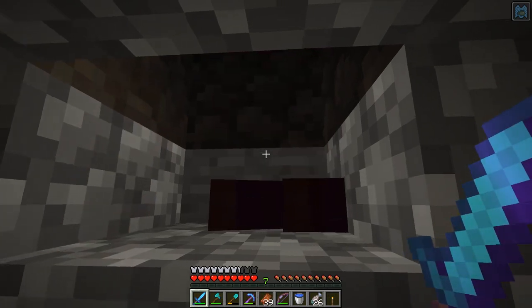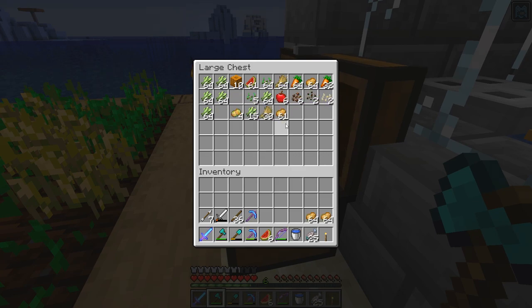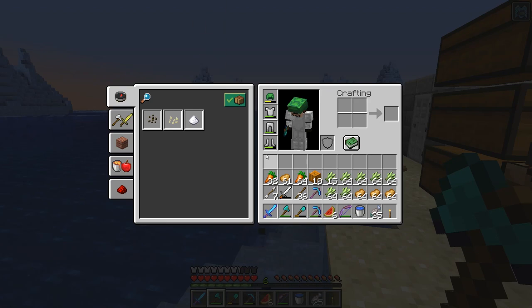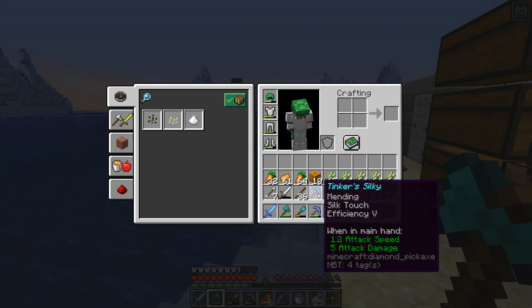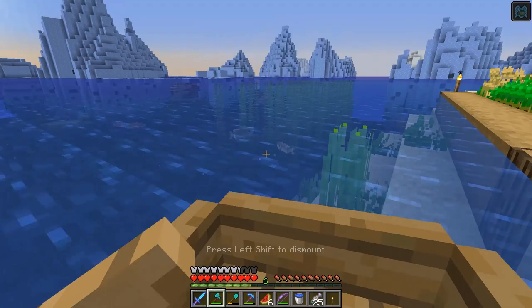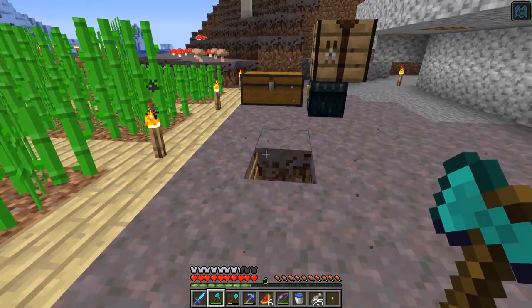I'm back at my base gathering up materials. We're going to go to an area on this server that deals with villagers and trading — I think we can get some enchantment books there. Specifically, I was only able to get Mending, Silk Touch, and Efficiency on my pick, and I would like to have Unbreaking 3 on it as well. I don't know how many levels it's going to take, so we're going to head off to that area and see if we can find Unbreaking 3.